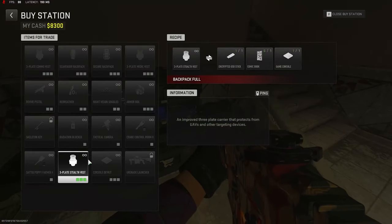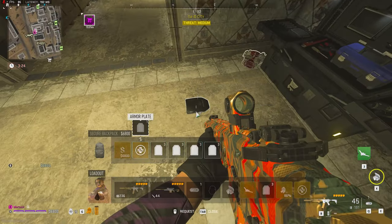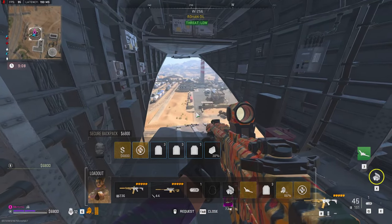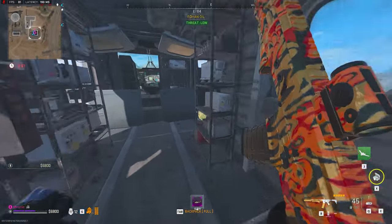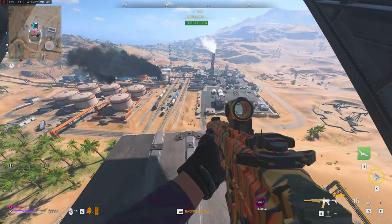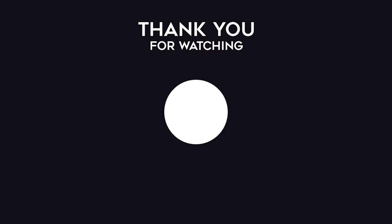We've already got the game console, comic book, and the encrypted USB stick, plus the secure backpack - so let's make this stealth vest. That's an ultimate loadout right here. I'm going to sell this, buy a few plates, and now I guess we'll go extract. We're extracting now - awesome! Secure backpack and stealth vest, a really good run. Quite painful to record though - I had to deal with several platoons, then I decided to jump onto the American servers and it went a lot easier. If you guys enjoyed that video, please click the like button and subscribe for more DMZ content. I'll see you next time, bye!